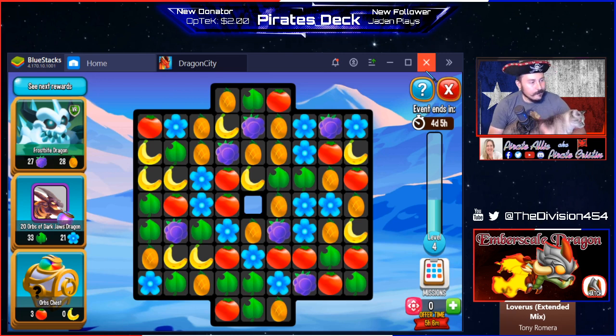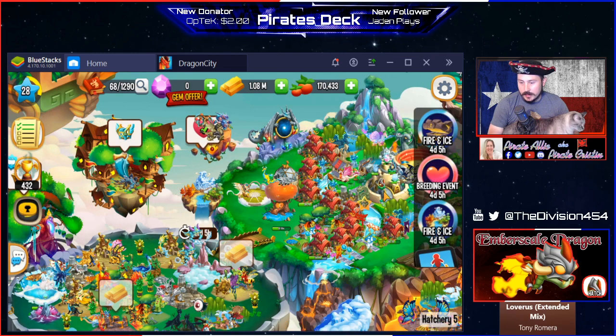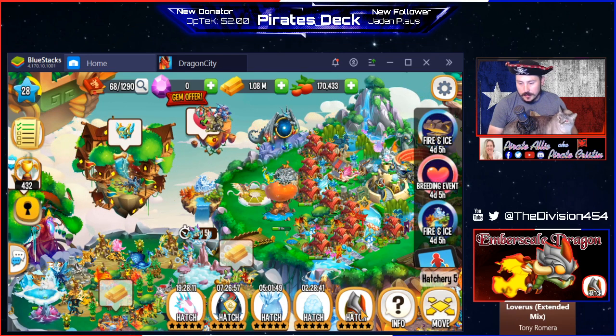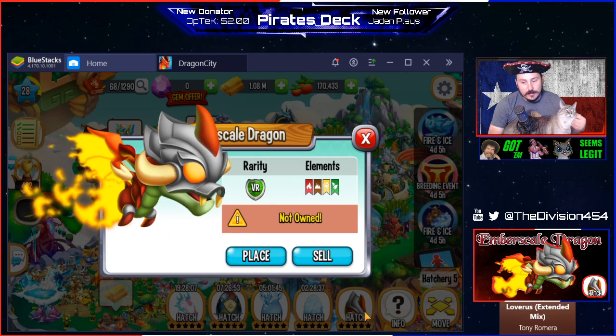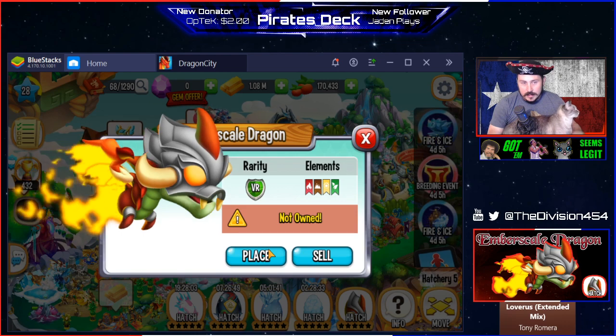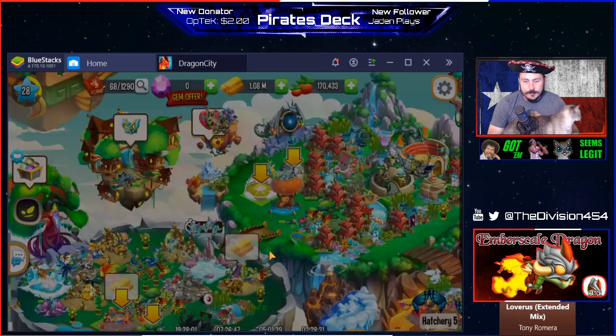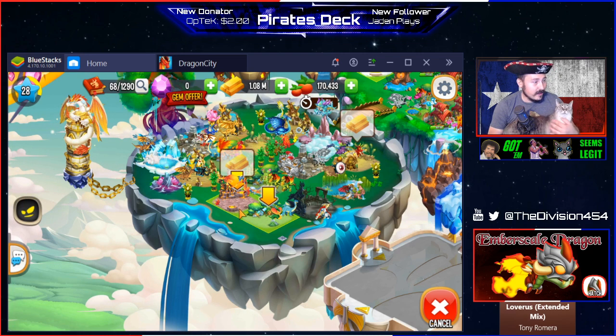But let's go ahead and hatch the Ember Scale Dragon and level him up a little bit. This is my cat, Mr. Bigglesworth, by the way. All right, let's go ahead and go to my hatchery and hatch the Ember Scale Dragon. I'm pretty excited — I don't have many four-element dragons, and this will be my second one. Let's put him in the fire pit!